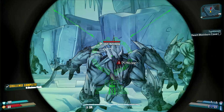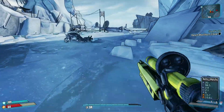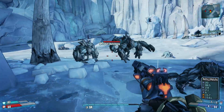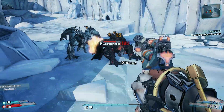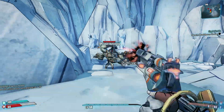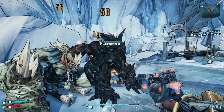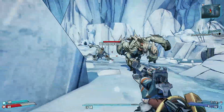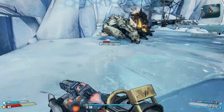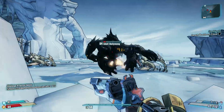Just like Left 4 Dead, you can shoot the rocks that the bullymog is throwing. These kind of remind me of tanks. They can run faster than me too. I haven't even checked my ammo — we're doing fine on ammo. I'll take that, you son of a bitch. Oh, that was smooth — we shot the rock right out of the sky.